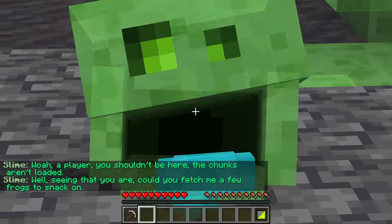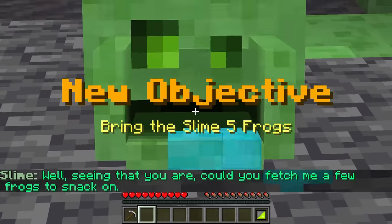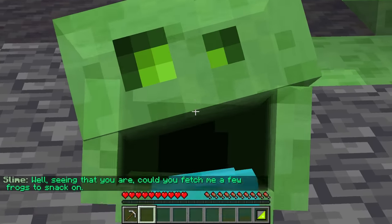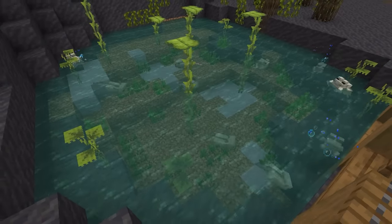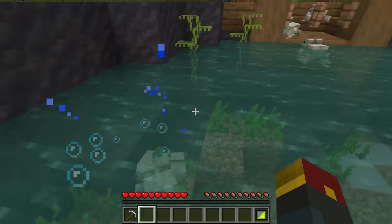I'm here for the sword. Well, seeing that you are, you could fetch me a few frogs to snack on. Hold on a second — I mean, I'm willing to make a trade here, but where am I going to find... Oh, frogs. Hey guys, I got a friend I want to introduce you to. Don't ask too many questions, though.